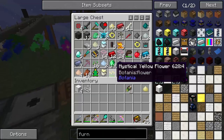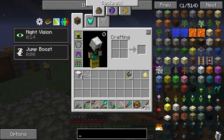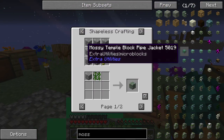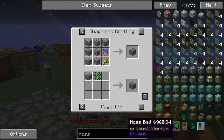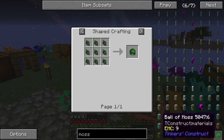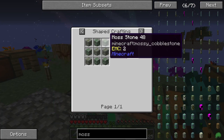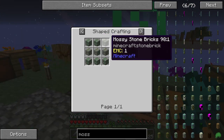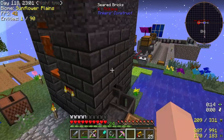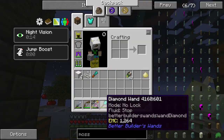How I plan on cheesing the system, if you will — you see this chisel here? We're looking for the Ball of Moss. What it entails is moss cobblestone, mossy stone bricks, or moss stone. I don't know if we can make that, but we're going to find out. If we can, that's going to be such an exploit.